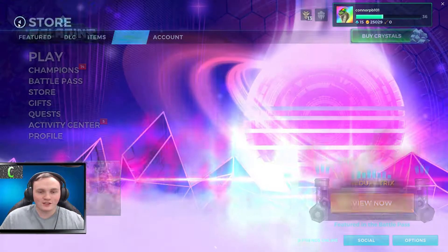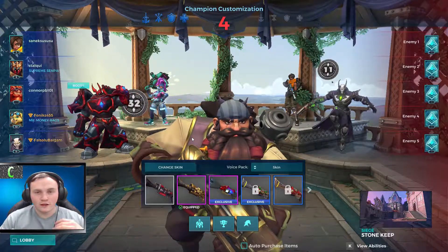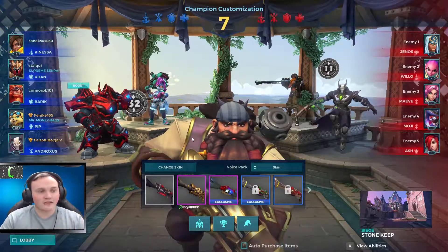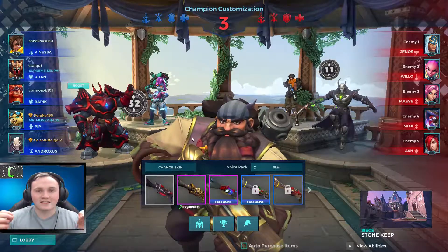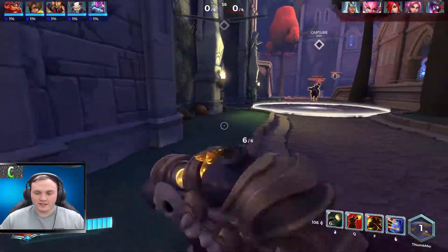We'll equip it anyway and jump into a game as Barrack. Didn't really want to be playing a tank today but hey ho, that's just the way these challenges go. Got Barrack locked in — the skin's looking sick. Team comp's actually quite good: two tanks, Pip on heals, Androxus on flank, Kinessa on damage. I hope Kinessa can get some good damage in.